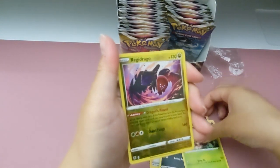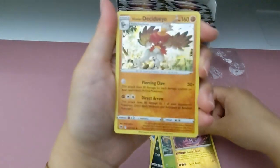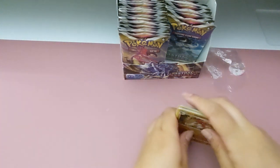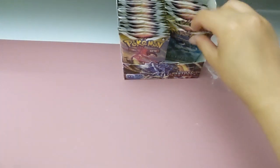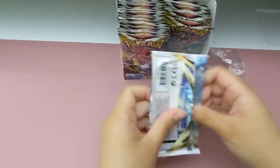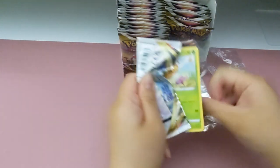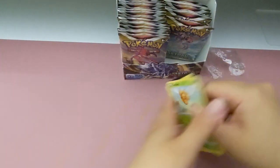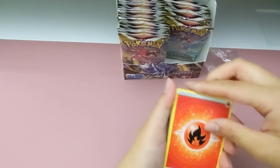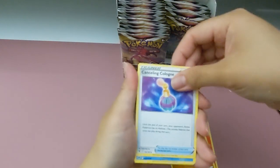Oh, is this a new one? Reggie Drago! Oh, interesting. It's a new Regi from Swords. Oh, Decidueye! Wow. Oh wow, yeah, there's like Regieleki and Regidrago. Oh! That means there's Regidrago - it's like the boss of all of them. Oh wow. Okay, Regi boss. Yeah. I think we got Regieleki from a previous. Oh, we must have. Yeah. But we might get one - we should collect them all.